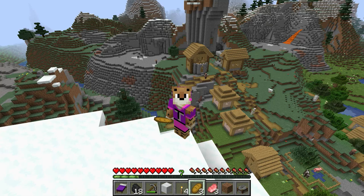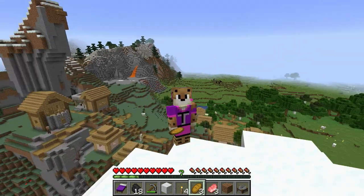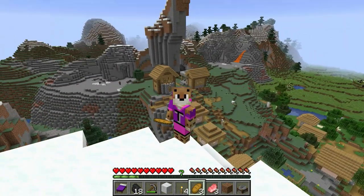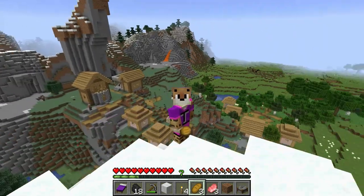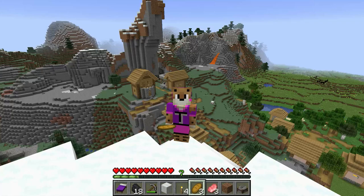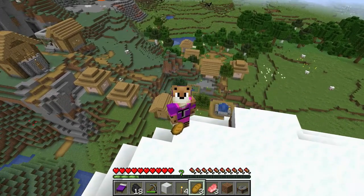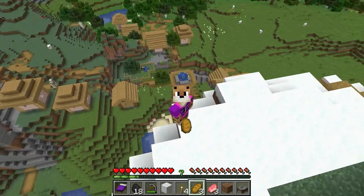If you look on the Minecraft wiki — which is a great website and I'll include the link in the description — it is a great resource for everything you need to know about the game of Minecraft: what blocks are, what villagers do, when they do things, and why. The wiki will describe each profession or job that a villager can have. They are good for trading and will wear different clothes based on the village they live in.